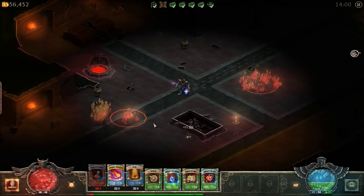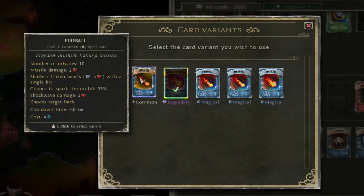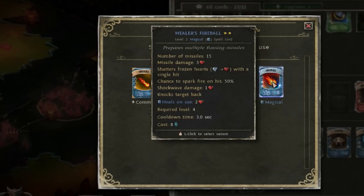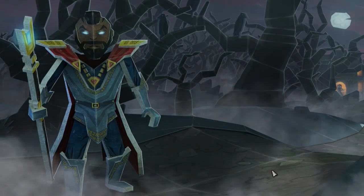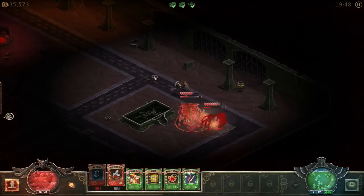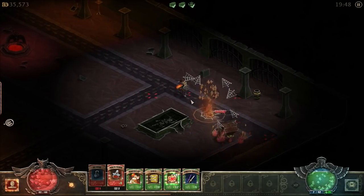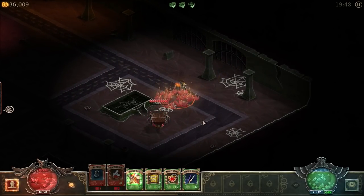It's a dungeon crawler where abilities and spells are cards. There are normal versions of cards, then there are magical ones that can come in different varieties, and there is of course a legendary quality. We have the Mage, the Warrior, and the Rogue. One of the most noticeable differences from other dungeon crawlers is that you are not free to move in all directions — you are limited to a path you can see very clearly, which forces you to strategize your movements to minimize damage taken.